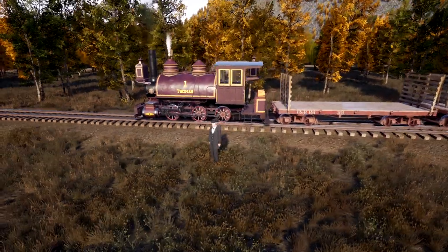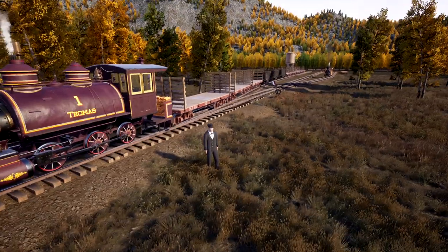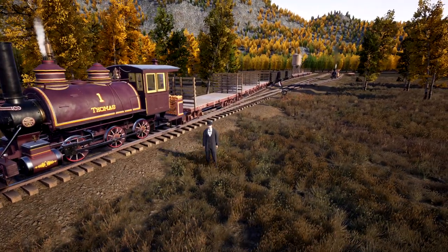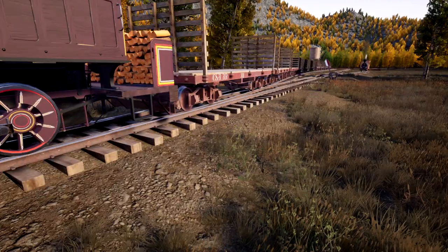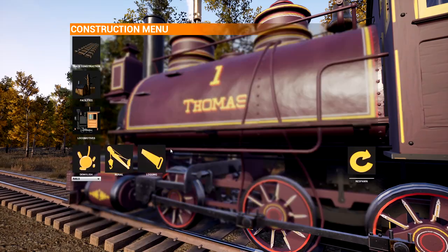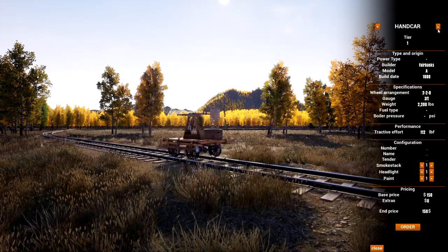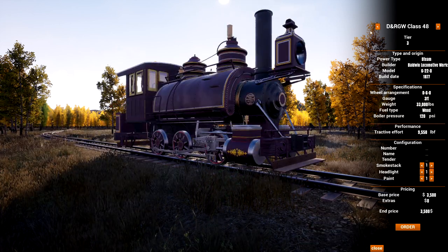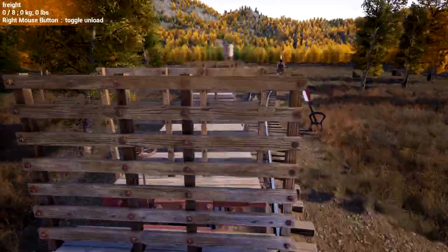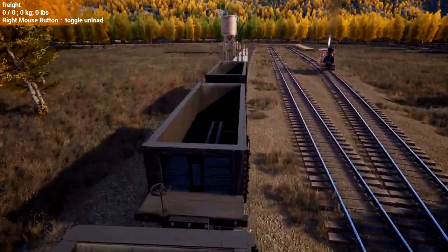Hello everyone and welcome to another episode of Railroads Online with me, Carburetor. Today we are going to be running the largest train I have yet run up to the iron mine and back down to the smelter. This is the new D&RGW Class 48 — we're just going to call it the 48, or Thomas. I'll let you guess why. Oh-six-oh tank engine, just saying.